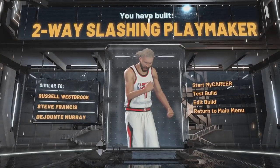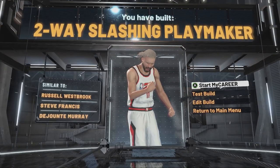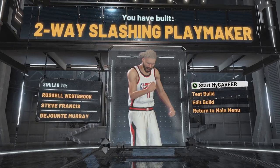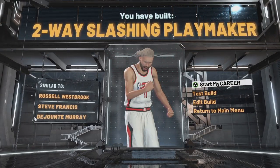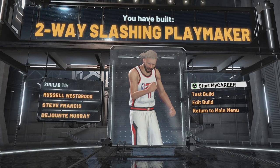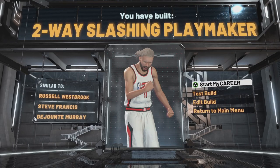Look at the first name — it says you have made a player similar to Russell Westbrook: 2-way slashing playmaker. That's pretty much what Russ is — this is the closest thing to Russell Westbrook you can make. Now, I know a lot of analytics nerds will say he doesn't play defense, pointing to stats. He doesn't try on defense because he uses a lot of that energy on offense and doesn't want to get in foul trouble. But Westbrook has shown time and time again that whenever he chooses to be a great defender, he can be. I do wish he would play defense a little more.